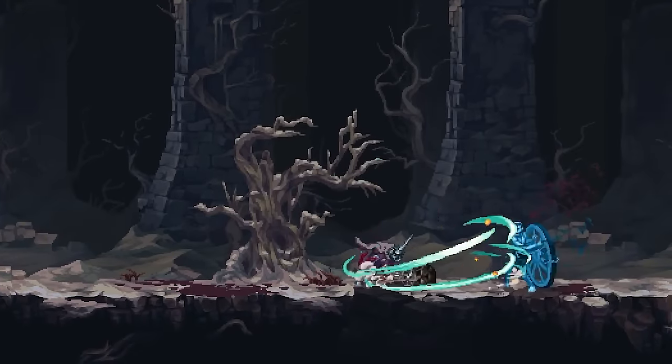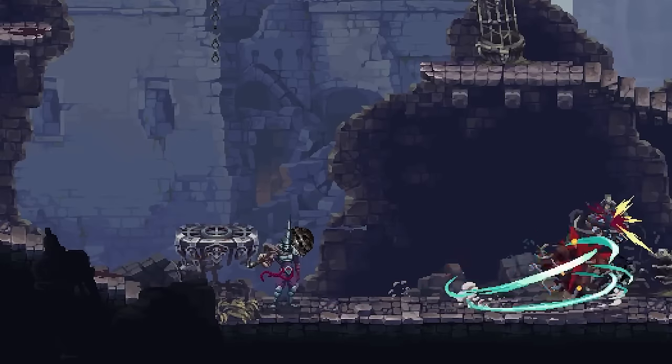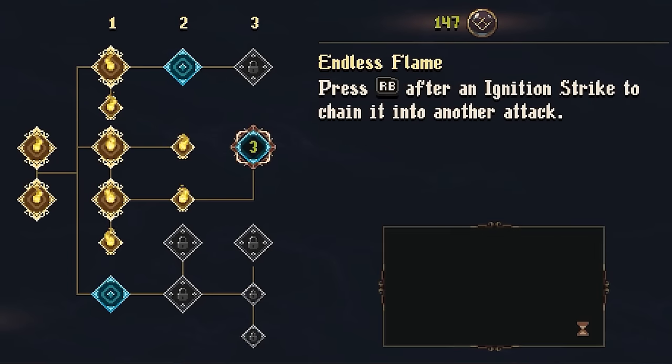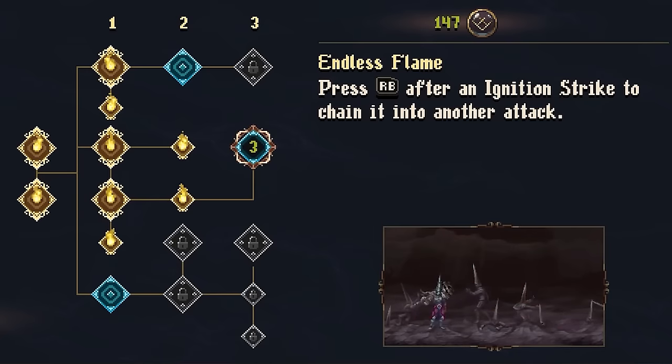Deliver punishment with the War Censor's overhead smash, an attack that can be charged up before unleashing a barrage of devastation. Like the other weapons in Blasphemous 2, the War Censor can be upgraded with a variety of effects and abilities. These enhancements will be vital on your journey, and offer new ways to vanquish your foes.